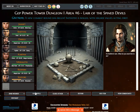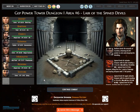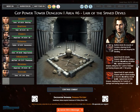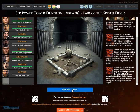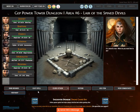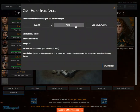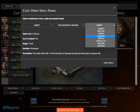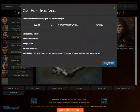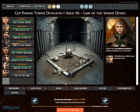A new combat round has begun. Initiative is rolled. Redfern binds the wounds of Eswin, returning his hit points to 0 and stopping his bleeding. Spined devil number two attacks Senaiers with its bite. Janette casts cure moderate wounds on Eswin, healing him for 13 hit points.